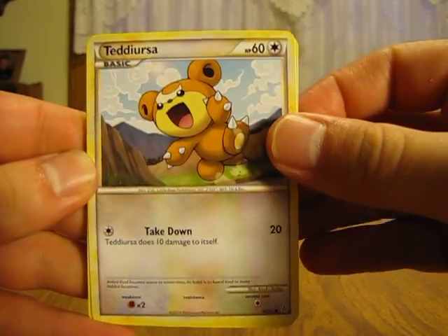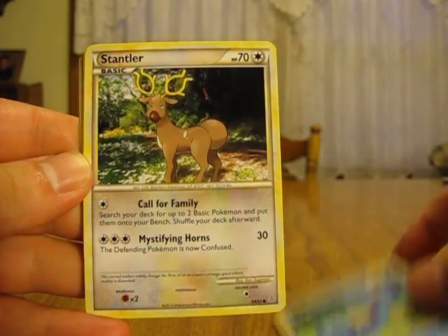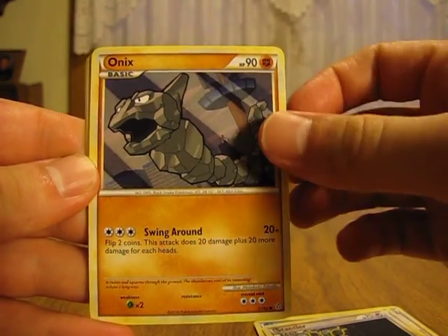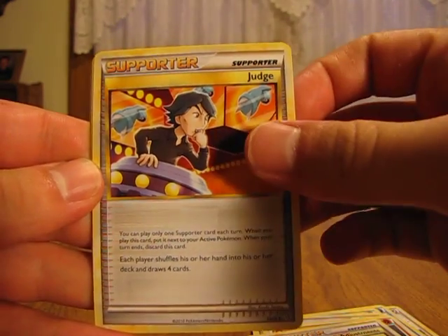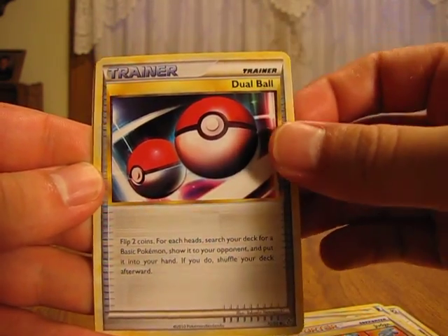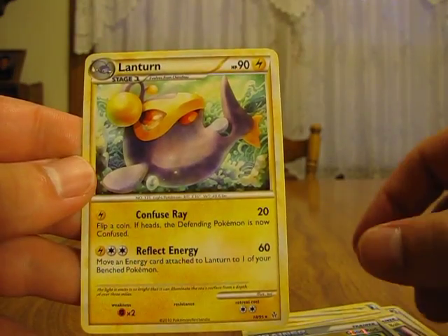Okay, so in the first pack we have a Teddiursa, Poliwag, Horsea, Stantler, Onix, Engineer's Adjustments, Judge, Dual Ball, Goodrod Reverse — got a lot of trainers and supporters — and a Lantern.